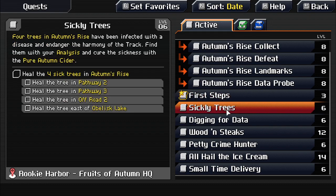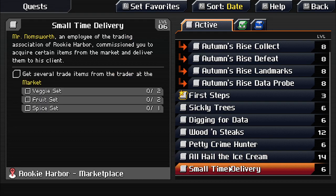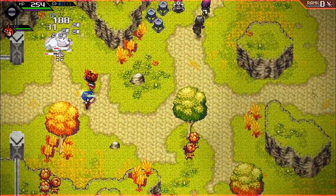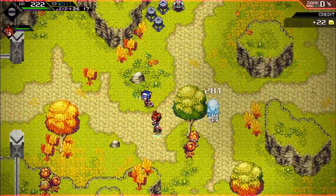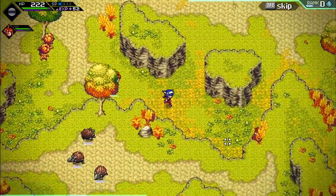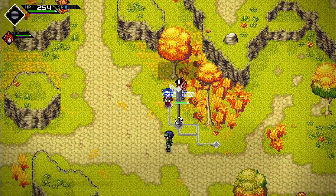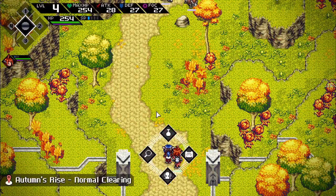Favoriting a quest and deciding which to focus on. Noticing a 'find a thief' quest. Moving through the area — a big enemy is defending from the front. Can't access higher elevation yet; something about the trees and map layout.